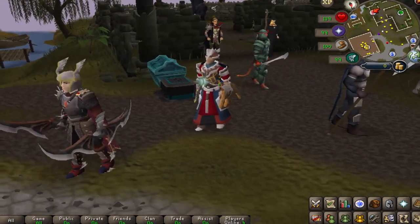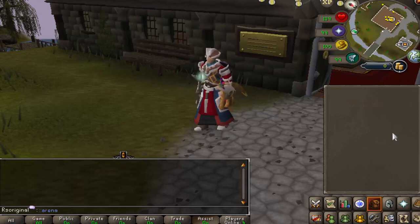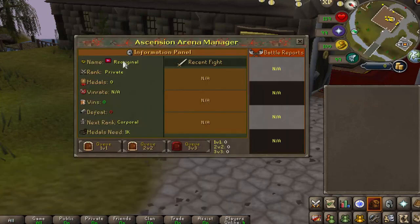Ascension RSPS is a server that's going to revolutionize and change the entire RSPS scene, specifically as a 718 old school RuneScape server with a ton of content — including their own custom ::arena. This is very unique and gives you the ability to do 1v1s, 2v2s, and even 3v3s. You can gain points when you win these battles and lose points when you lose, and you need points to reach a certain rank. This is 100% custom and unique to Ascension RSPS.